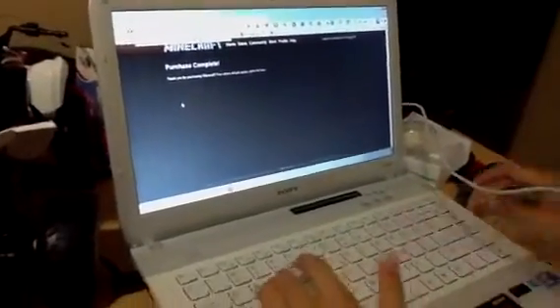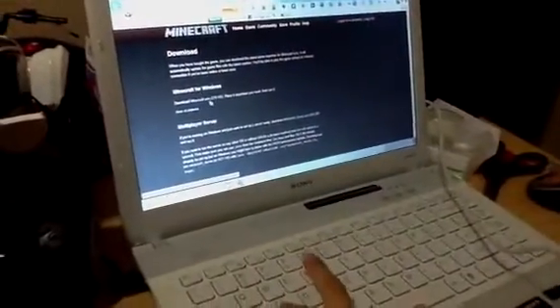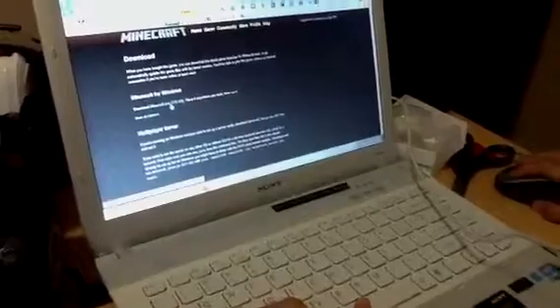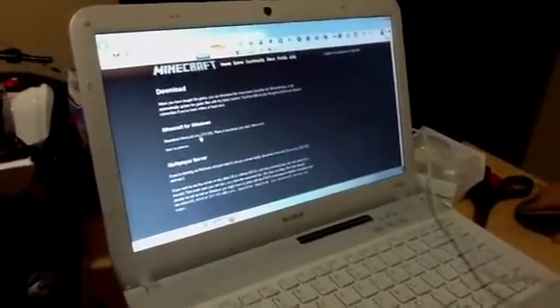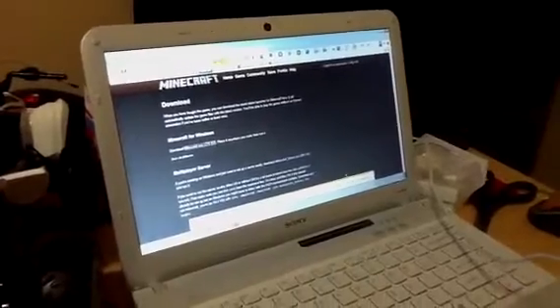And then after that, you want to go to Google and then search Minecraft download. After that you go into that, and then it says this — you click on it and then you run it.